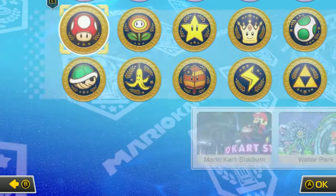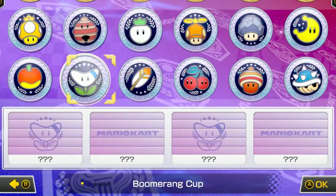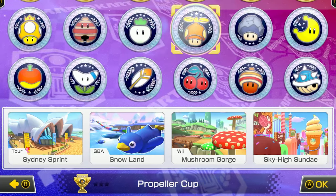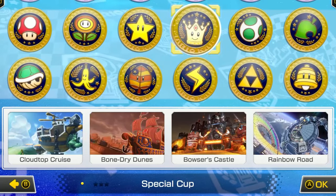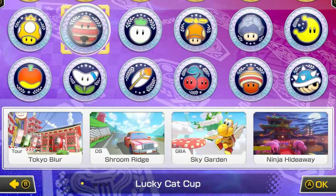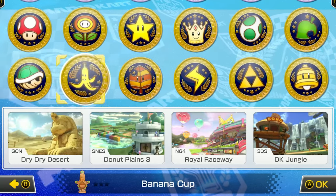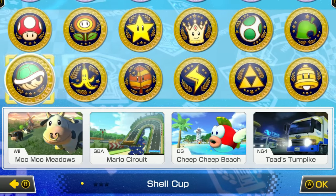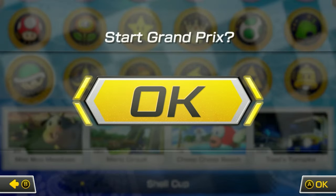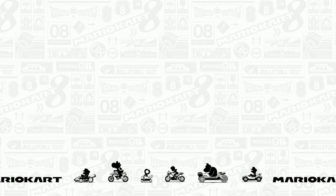All right, so what are we gonna pick here? I'm trying to remember what we've played. We've got Snowland, Sydney Sprint — I think I played this one and this one. So some of the classic ones: Mario Circuit, Cheep Cheep Beach. Let's do the Shell Cup — it doesn't look like I've won anything for that yet, so we're gonna give it a go.